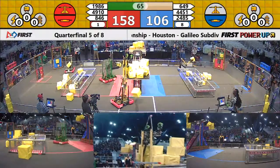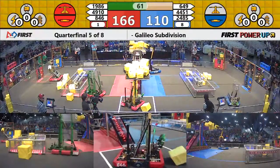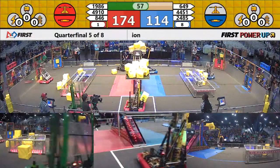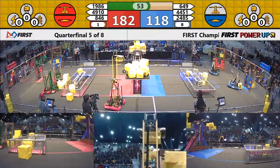Titanium and 649 are in a shoving and pushing match, and they pick up the cube. 24-85 — so many cubes up there. They're falling off as quick as they're putting them up. Red still has control of the scale.